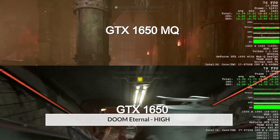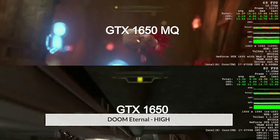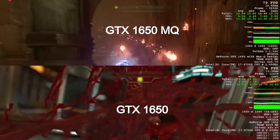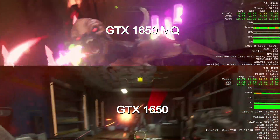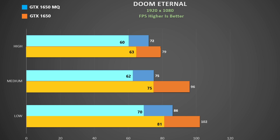Here is Doom Eternal using high settings. The 1650 Max-Q does pretty well here and it's more than capable of exceeding 60 fps. There isn't too much between the two cards. At high settings the 1650 was only 10% faster and the minimums only 5%. Lower quality settings sees a larger increase, which may reflect more on the CPU boost clock.